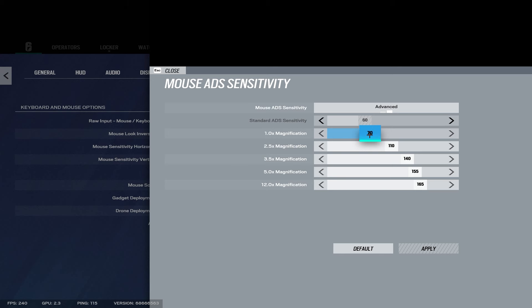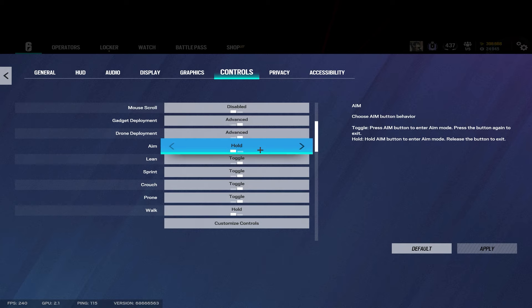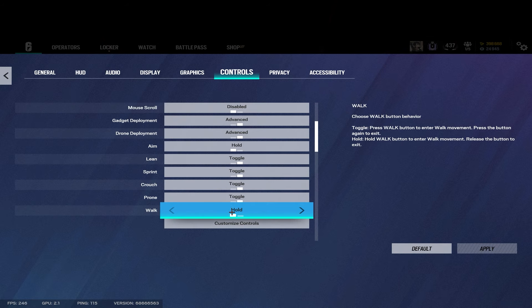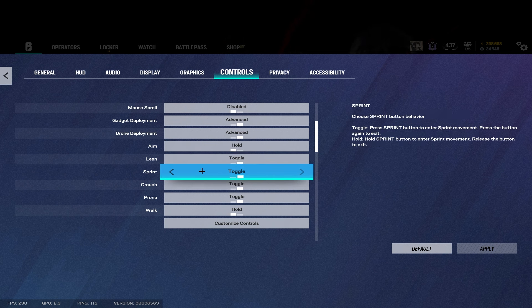This is basically just 35 on the 1x. I don't like switching guns with your mouse scroll — I think it could get you killed sometimes, so I've never done that. You obviously want movement settings on advanced — that's a no-brainer. For sprint I use toggle sprint. A lot of people don't use that, but I find it more comfortable.